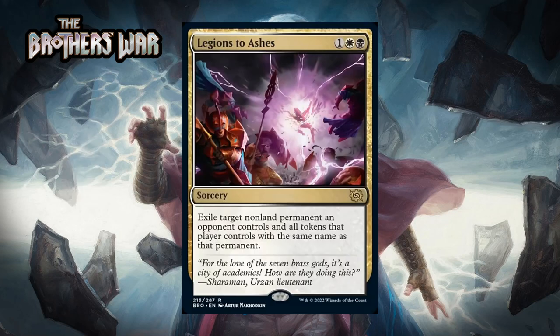Next up it's Legions to Ashes, which for one generic, a white and a black, is a rare sorcery. It says exile target non-land permanent an opponent controls and all tokens that player controls with the same name as that permanent. This is a great removal spell — three mana to deal with any non-land is a great deal, and sometimes you'll be able to wipe out a bunch of soldier tokens or Power Stones. I'm giving this a B.